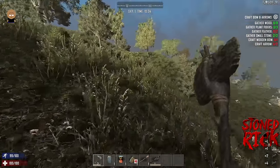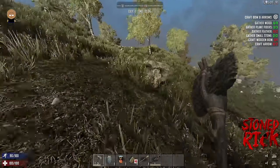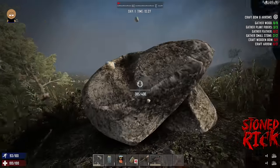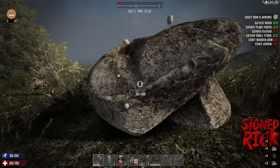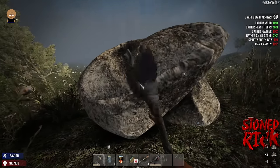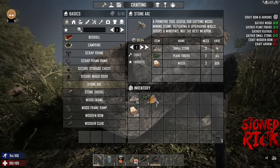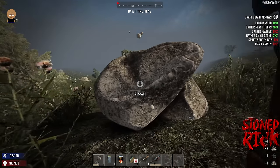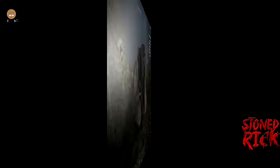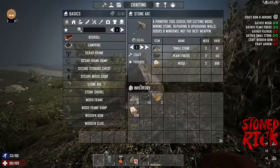I've found some boulders. Not only will I get stone off these, I'll get iron as well. If you see the bottom right corner it shows you what resources you're collecting — iron and stone. These are really good to get at the beginning of the game, and honestly throughout the entire game.